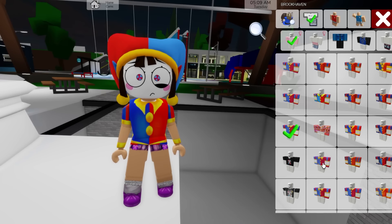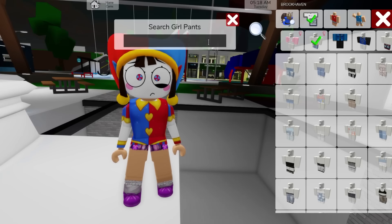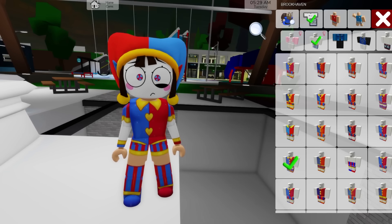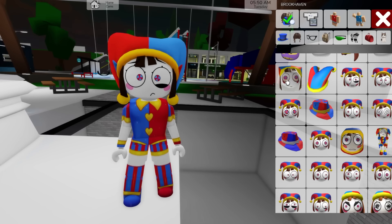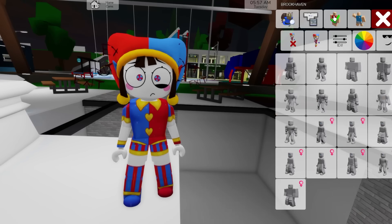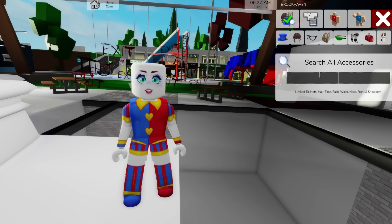There's a heart-shaped one — this is so cute! Now let me wear the pants: type 'Pomny' and look at this one — it kind of matches. This is so adorable! Now let's change our skin color. Go to accessories, type in 'Pomny' again. You can click on this one. If you want to change the face, you can use this one — it looks funny.